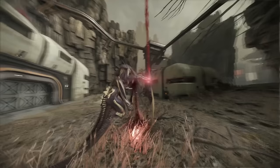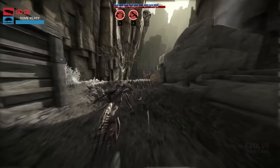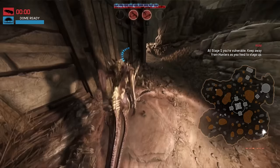When you start the game, you begin as a Stage 1 monster. It doesn't matter which monster you pick — the advice is pretty universal. At Stage 1, it's about speed over stealth. Do not sneak, and do not use sneak attack on wildlife. Move quickly and eat fast. Use abilities to kill prey, and map knowledge is paramount.